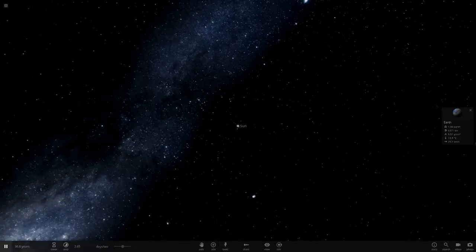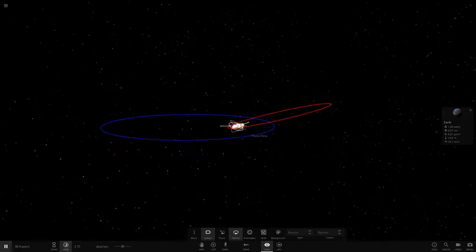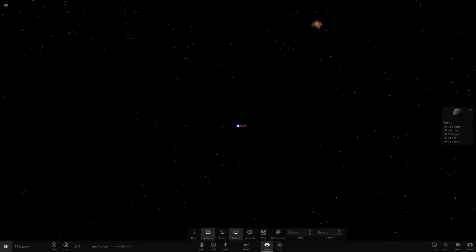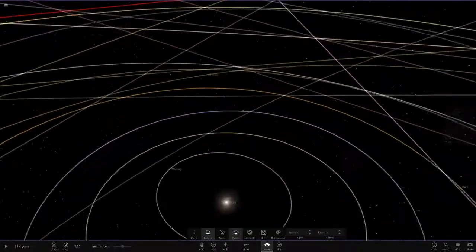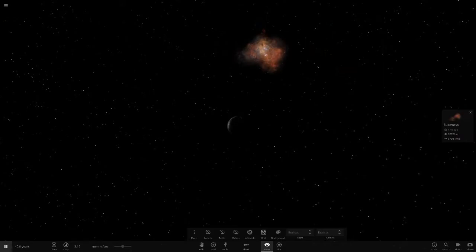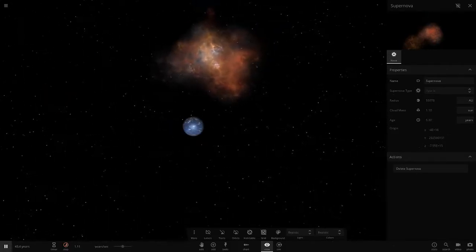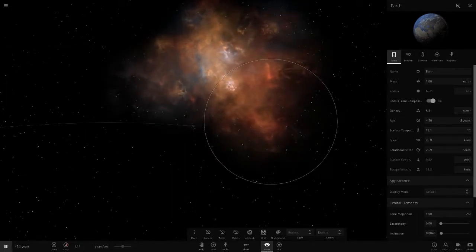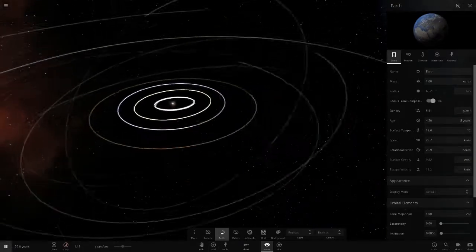Now we're going to see if this supernova affects our solar system in any way. Speeding up time, we can see Alpha Centauri — there's the explosion over there. Let's have a look from Earth, because if Alpha Centauri were to blow up right now, we'd probably see it in the night sky pretty quickly. There's the nova getting bigger and bigger. I reckon the material is so spread out now it's probably cooled down a lot, so it probably won't heat up many of the objects — but could be wrong.